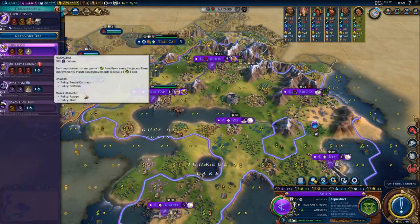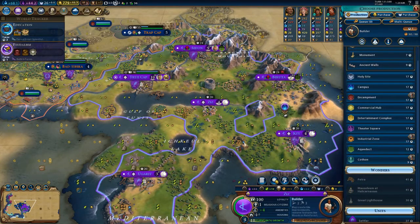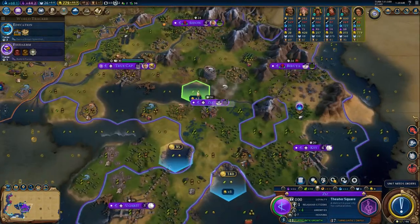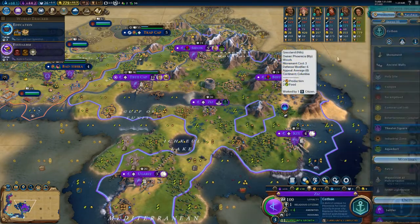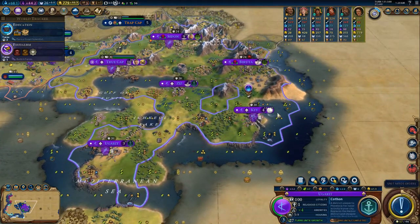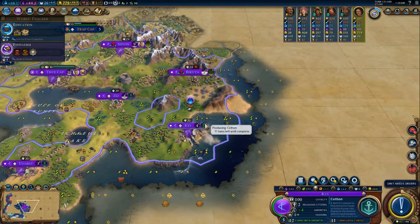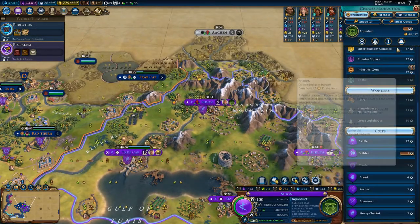Now I want Feudalism, and I want you to not finish your buildings. This and the cotton, and then the science district. Wait, you have multiple turns for your builder — you also have one turn. Okay.